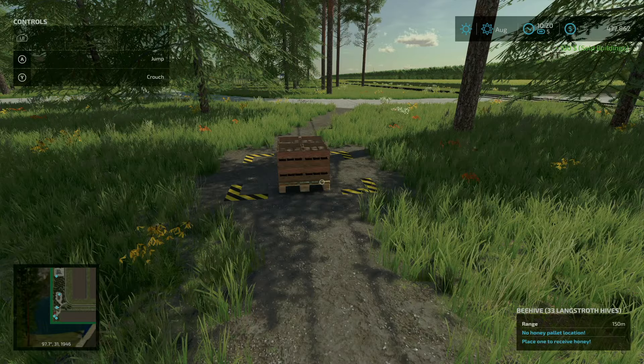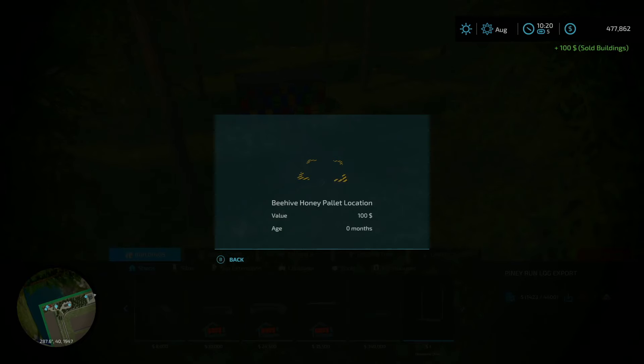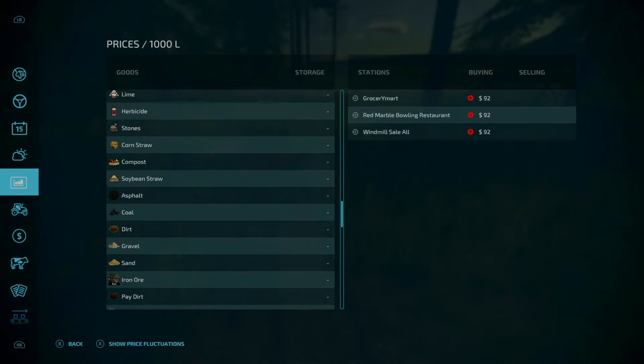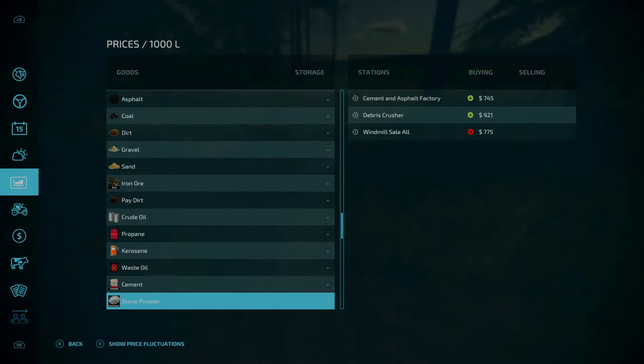Added road salt to quarry production. The quarry production is the crusher, and if we go inside you can see one of its outputs is now road salt — that is awesome.